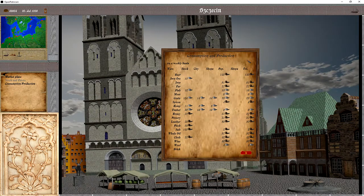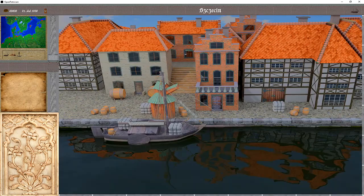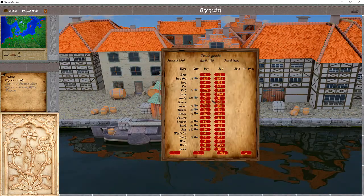We can also see what's consumed. The city produces 14 grain but consumes even more, so this value will drop. But for now, we don't have much choice — let's buy some of the grain. Ten bales should be enough for now.